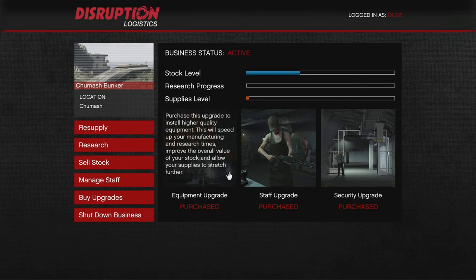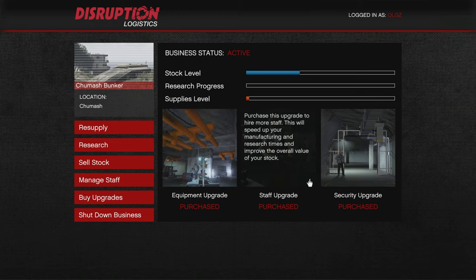It is absolutely essential that you purchase upgrades, not only for the bunker but for all businesses, to ensure you maximize your time to money ratio. On the left side you'll have all the different categories. Starting with buy upgrades — first is the equipment upgrade, which costs $1,155,000. This week it's a 30% discount. If you already own the bunker business, always wait until Rockstar puts them on discount, though it is getting few and far between.